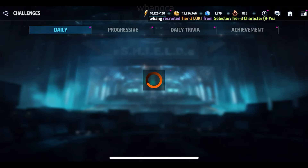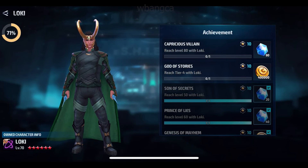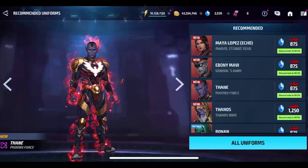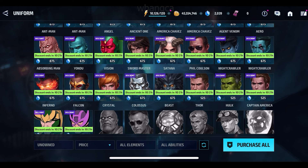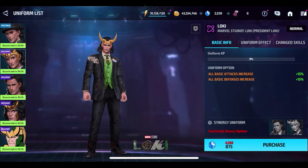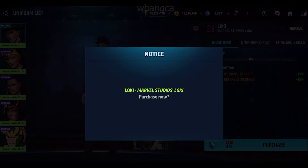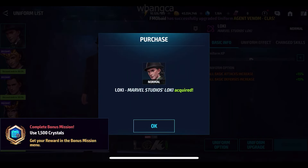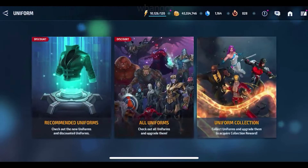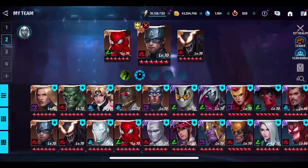Getting Loki to Tier 3 was never really my first choice — I'm not a big fan of Loki. He was better back like 5 or 6 years ago. But supposedly his new uniform is good, so we just put money in and bought the new uniform — right now it's the cheapest. I'm going to skip everything else. Supposedly this one is the best one, and supposedly Loki is the best Tier 3 to select.